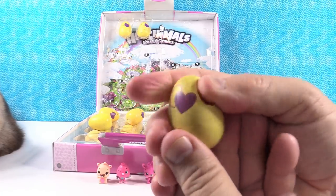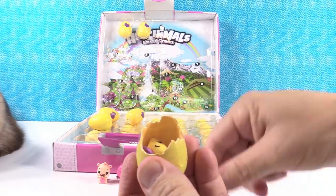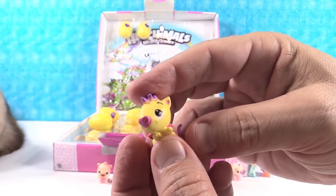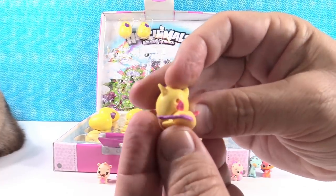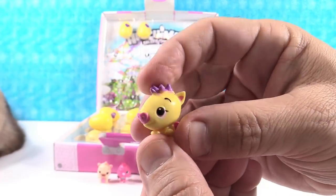Another green egg — so maybe another forest? I have a rare. Is this the armadillo? That is a Posswift — a possum. Yeah, there's the big tail. Posswift, with a little heart nose. Cute.